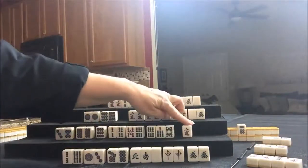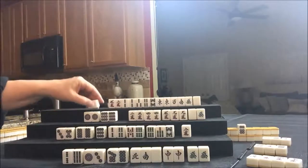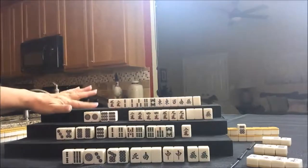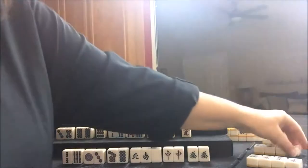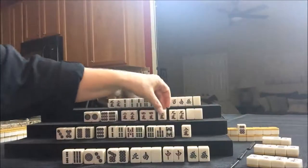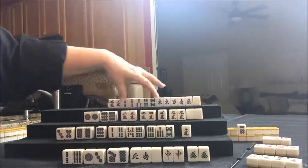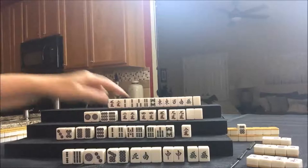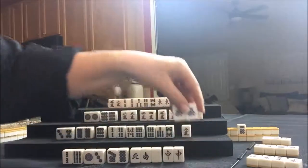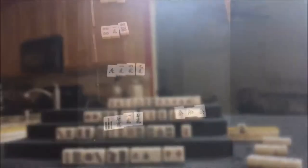So we can throw these two, and draw for West — White Dragon, Green Dragon. We have one, two, three, four, five blocks. Let's discard the Green Dragon. We need one, two, three, four, five — we need pairs, another pair right in here. Let's draw — Green Dragon! We're going to Pone that. And that would be from West. I'm going to indicate it with the tile turned in the middle.